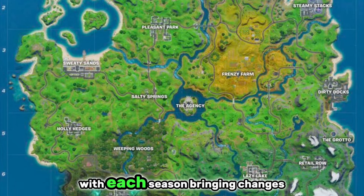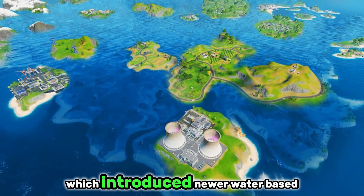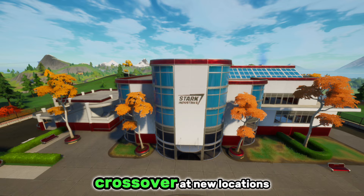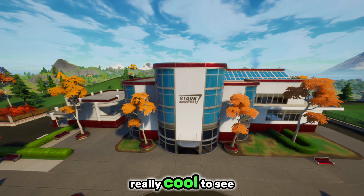The map continued to evolve this chapter, with each season bringing changes like the Flooding in Season 3, which introduced new water-based locations like the Fortilla. Season 4 brought the Marvel crossover and new locations like Stark Industries, which were really cool to see.